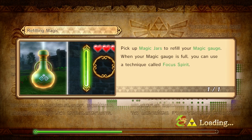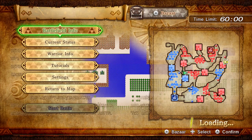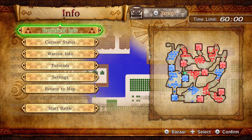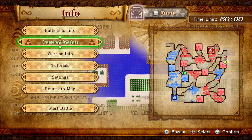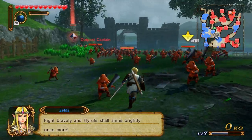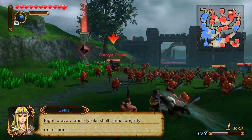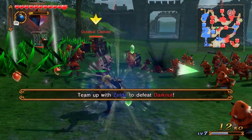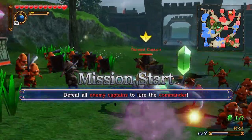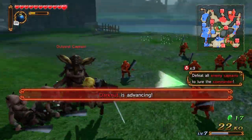I read up on the heart pieces. They're basically hidden somewhere on the map, so you might have to blow something up or go to some special place. I will not be looking for all the heart pieces — I don't even know what they do. I do not feel like playing every map like 50 times to try and get every heart piece there is, especially not while making a video out of it.